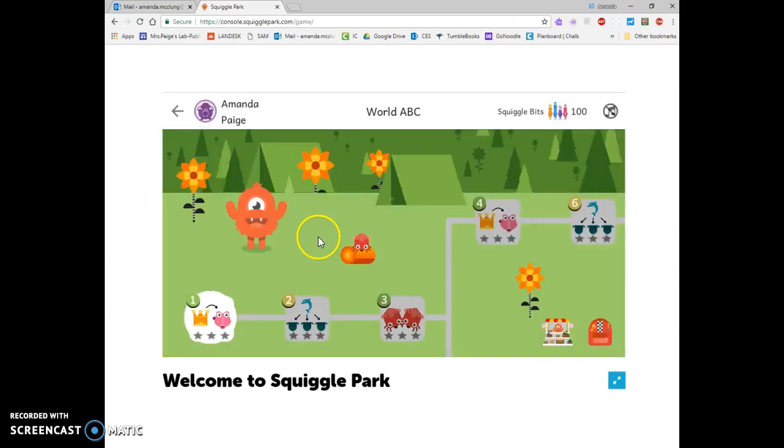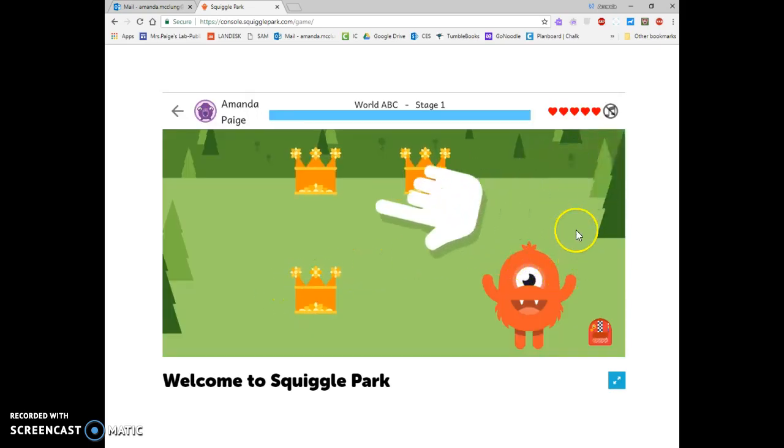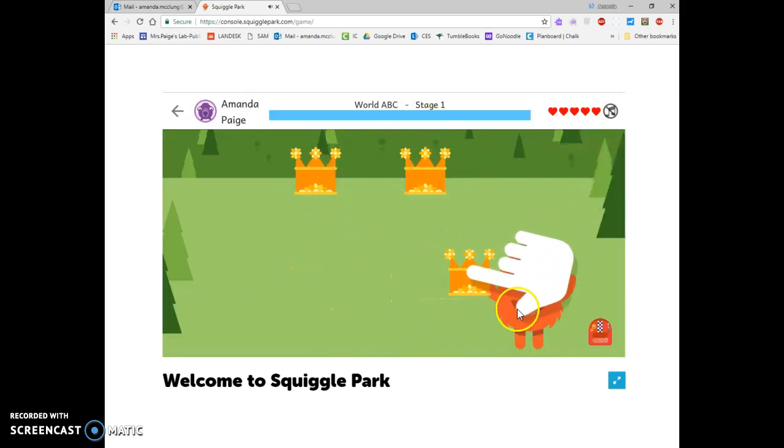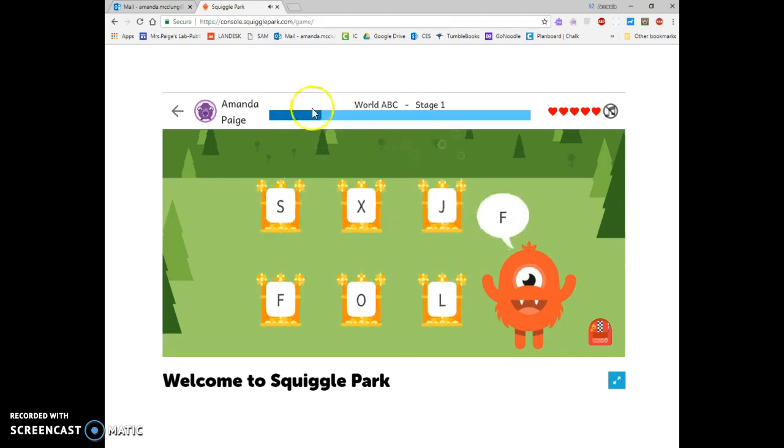So I'm going to click on my monster and then it's showing me to click here on number one — it's got a circle flashing for me. Now each game will tell you how to play it before you get started. He's saying the letter I and I have to find that letter he is saying. It is spoken to us and we also see it. If we need to hear it again we can click on what he's saying. I take it, click, and drag it over to the monster and I get a coin.